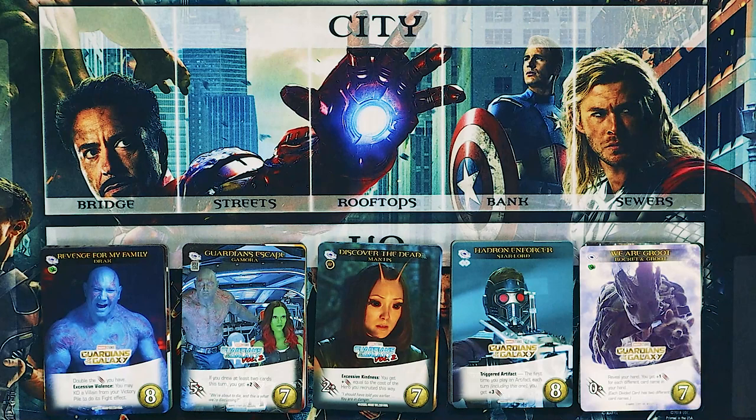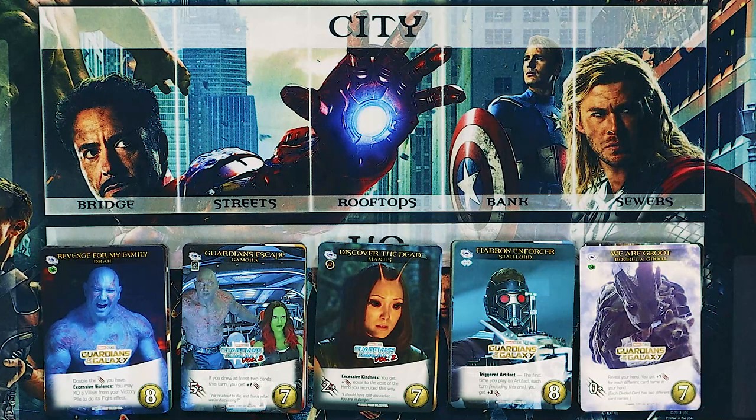We've got Artifacts returning. Artifacts were from the original Guardians set when they were first introduced. Unlike many other cards, once played they go to your discard pile — but Artifacts stay out. This expansion introduces triggered Artifacts. These Artifacts have something that will make them trigger, usually giving you a benefit. And Star-Lord is the one loaded with the most of these Artifacts, just like the original Legendary expansion.